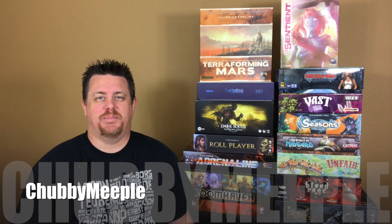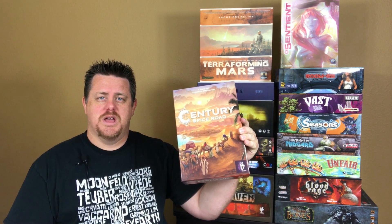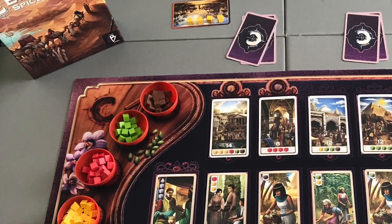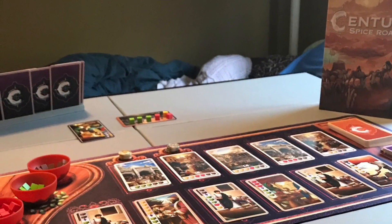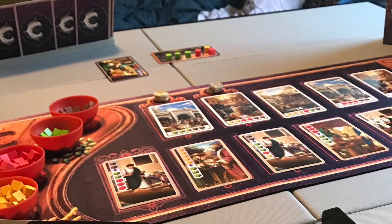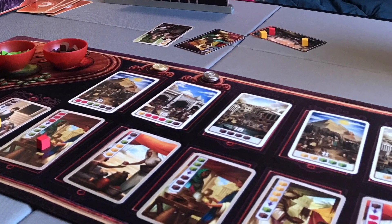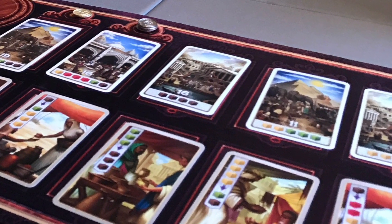Hey friends, Chubby Meeple here talking about the best game I played in June 2017. This was a tough one because I played a lot of great games at Origins in Columbus, Ohio. I really wanted to give the nod to Founders of Gloomhaven but it was a prototype — keep your eyes out for that one. I landed on Century Spice Road. It's a set-collection game and the description sounds really boring — you're collecting cubes to trade into point cards — but it's really tight mechanically. You have four actions: drawing a card, playing a card to collect or upgrade cubes, turning in cubes to buy point cards, or resting and picking all your cards back up. It's that simple. The game ends when a player takes the fifth or sixth point card depending on player count, then you total up points and the most points wins.